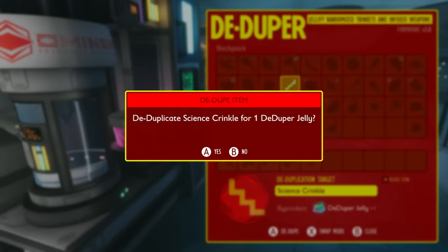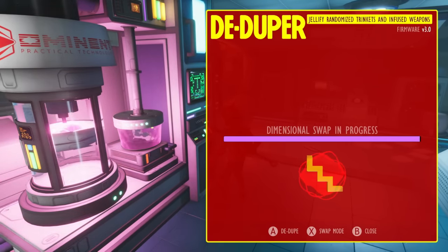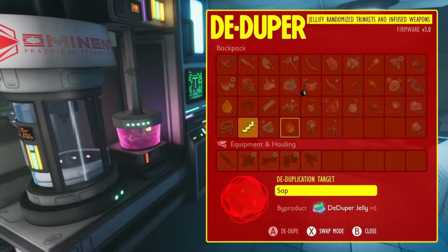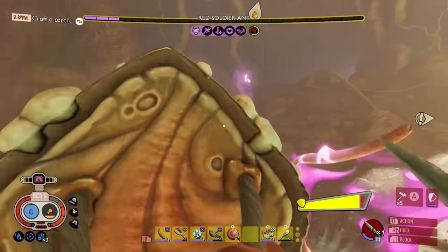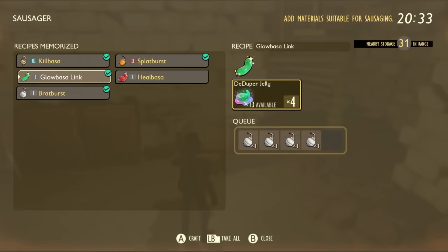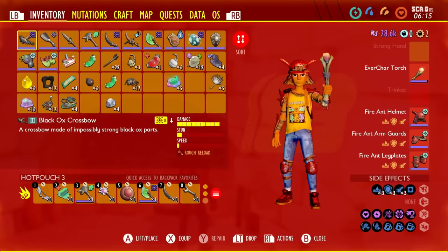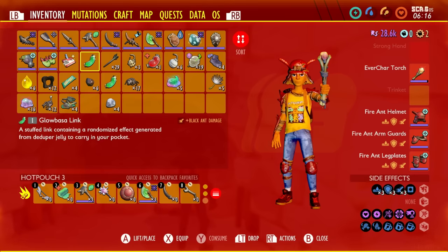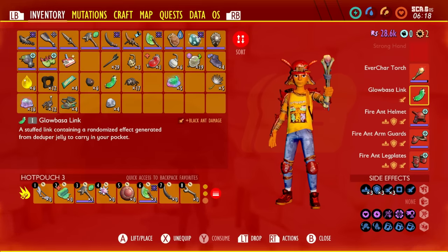With the Globassa, you get the jellies from dismantling trinkets that you find at the Dewduper. Chances are you'll come across a bunch of trinkets you simply don't want by defeating infused creatures. You get the jelly and then use it to re-roll and create a new trinket. It's not entirely clear if it's any stronger — it does say tier one. That's why I think this might be something we can do with the other ant queens as well, which we'll investigate. One I crafted gave extra black ant damage, and another gave extra exhaustion recovery.